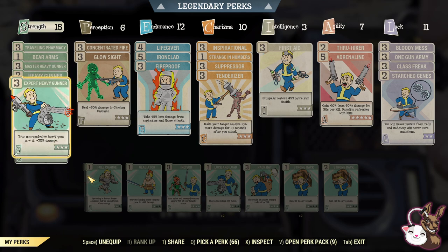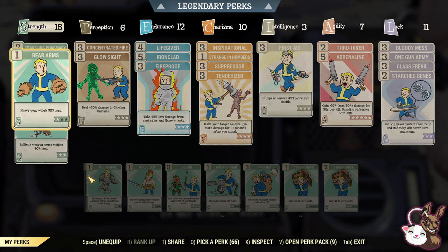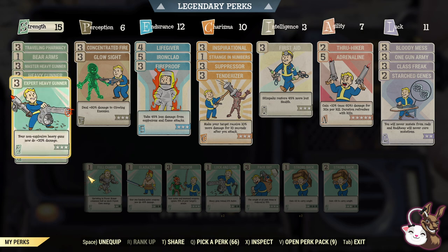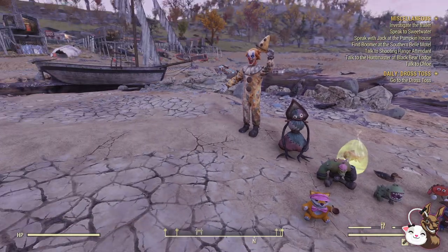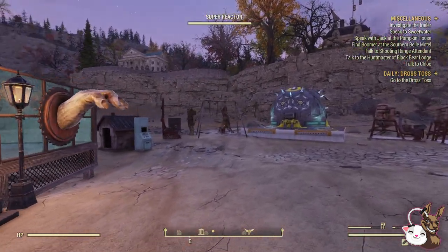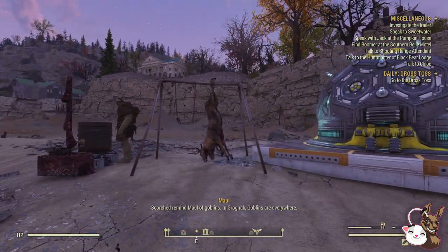Now, I'm a heavy gunner. I cannot really allow myself to not have these cards — the Master Heavy Gunner, the Heavy Gunner, and the Expert Heavy Gunner. So what you get about halfway through the scoreboard is this wonderful item.